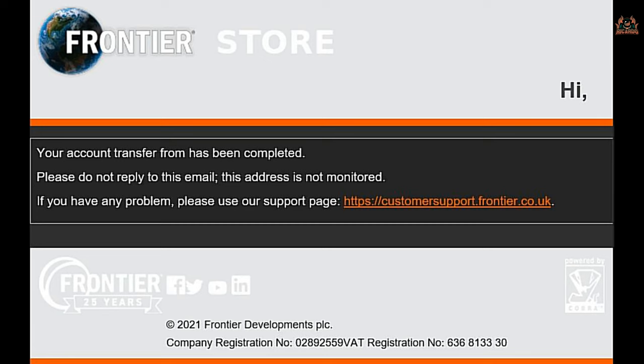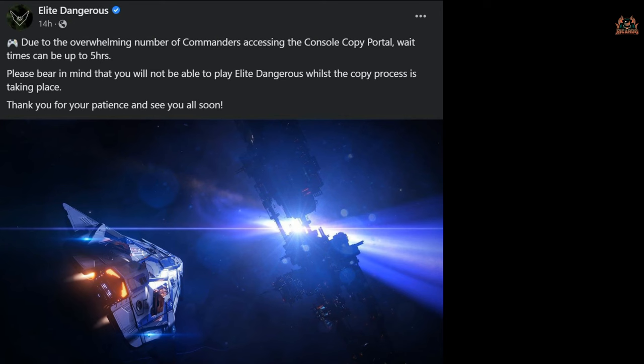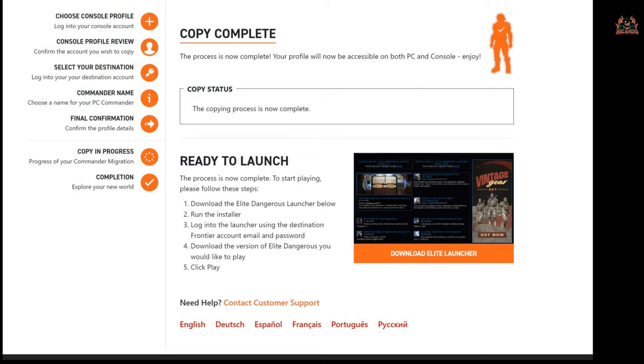You think, great, fantastic — what am I going to do now? Where's my copy of Elite? How do I log on to my commander? Don't worry, I've got your back. As I mentioned, Frontier came on social media and gave people some information, saying that console copies could take up to five hours. Fortunately for me, it took about two hours and ten minutes, so it wasn't so bad.